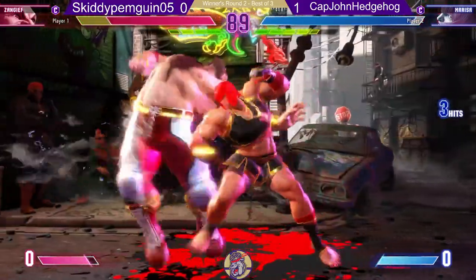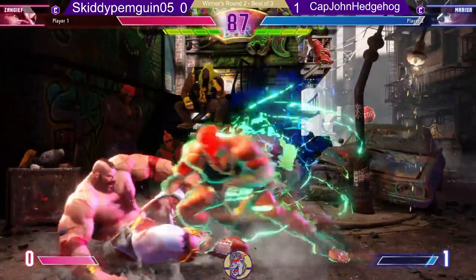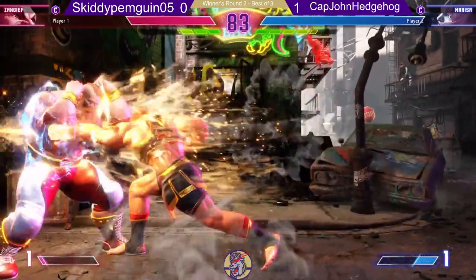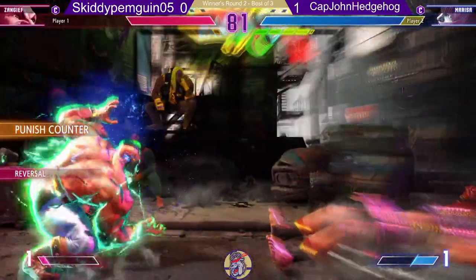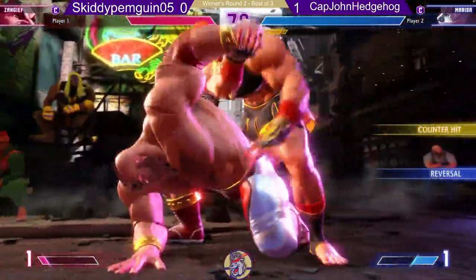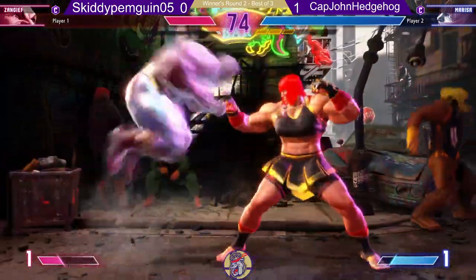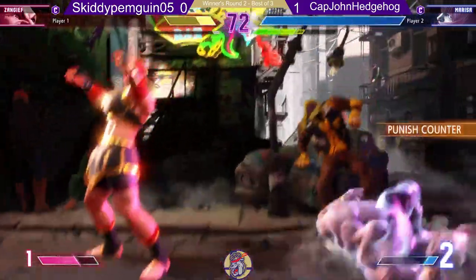Opposite speed. Punish counter drive impact, getting Skiddy Penguin in the corner. This is very scary. He's able to work his way out — wow, he just released that in time before the SPD could come out.